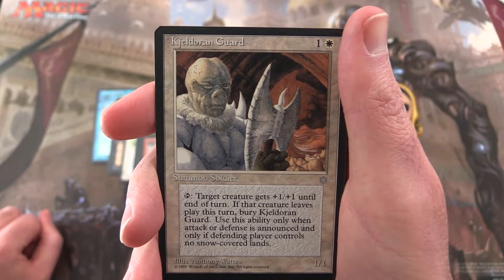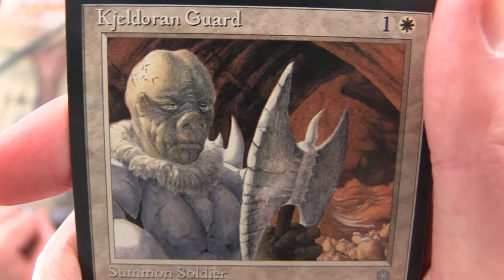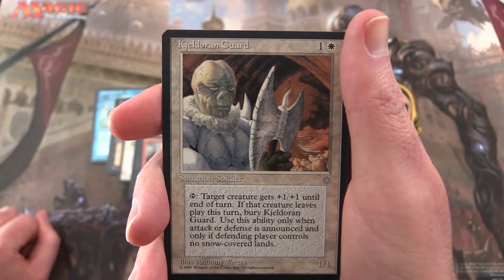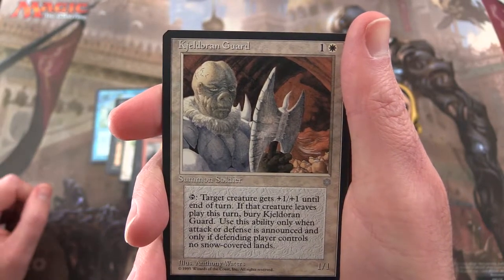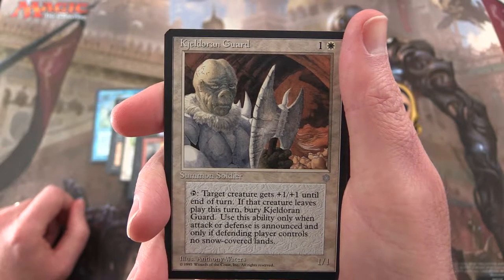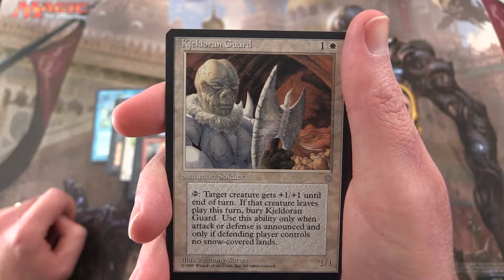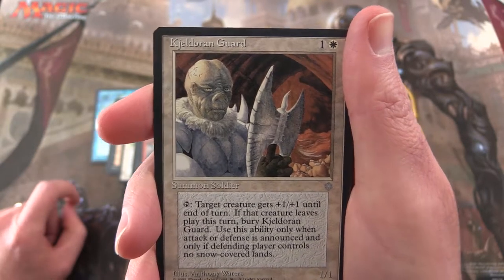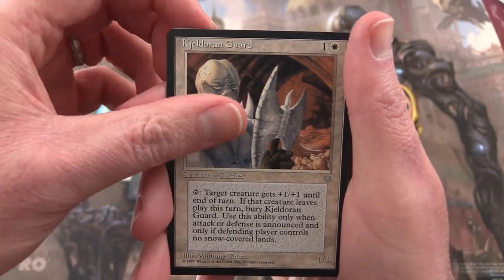Next up we have the Keldoran Guard — remarkably charming fellows. Pay 1 and a plains; Summon Soldier. You can tap and the target creature gets +1/+1 until end of turn. If that creature leaves play this turn, bury it. Use this ability only when attack or defense is announced, and only if the defending player controls no snow-covered lands. So snow-covered lands are a thing.